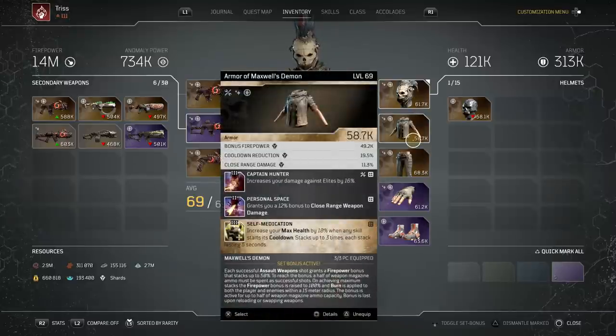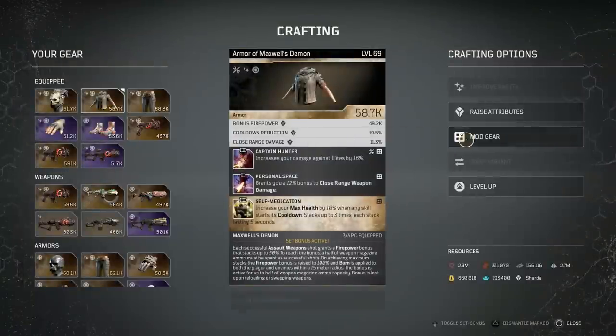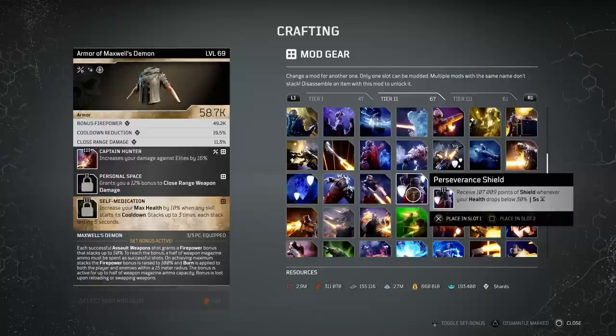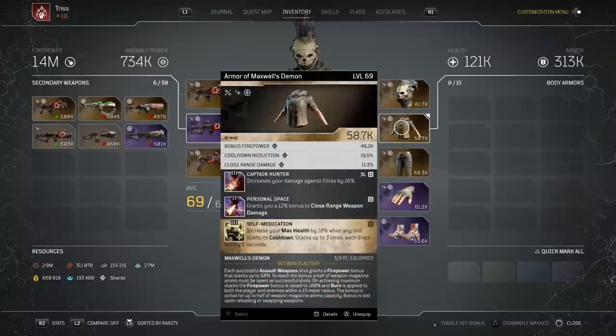On the chest piece I have Captain Hunter. Personal Space is not the worst mod but I wish I could replace it. The extra mod on this one is Self-Medication - that is busted right now, whenever you use a power you get all your health back. They'll probably fix that, but I actually think there's a much better mod: the Emergency Shield mod. What it does is give you a lot of shields with only a 5-second cooldown - the amount of shields will keep you alive. As long as you don't die in five seconds you're going to get another shield. I like never died when I had that. I would replace Self-Medication with the Emergency Shield mod.